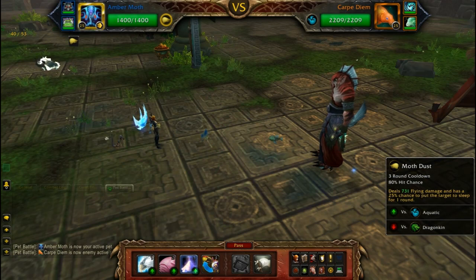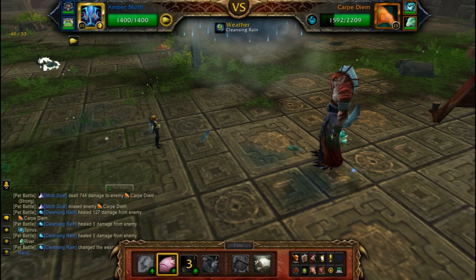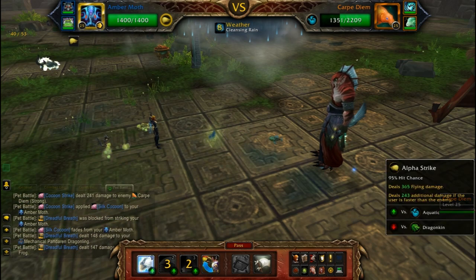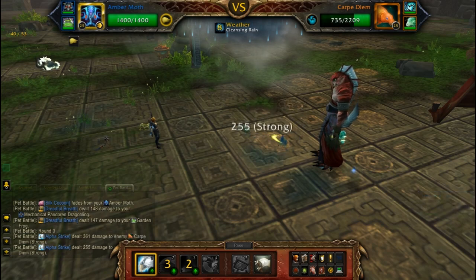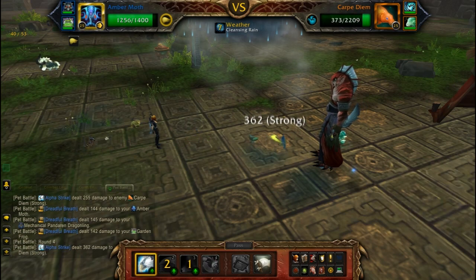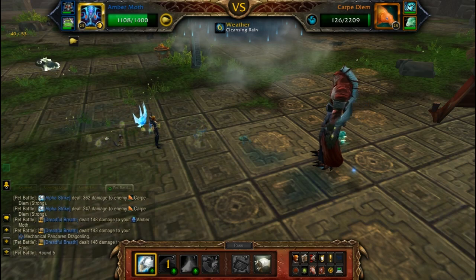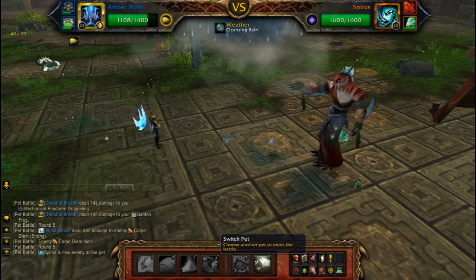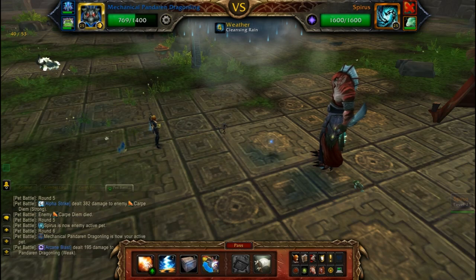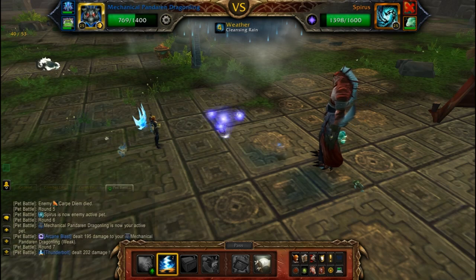I'm going to mix things up and start out with Moth Dust. Now I'm going to follow it up with a Cocoon Strike and hopefully dodge that — well he didn't do a block, so I did dodge his attack. Now just follow it up with Alpha Strikes until Carpe Diem is defeated. One more Alpha Strike should do it. Now go ahead and switch out your Amber Moth with your Mechanical Pandaren Dragonling. I'm going to go ahead and throw out Thunderbolt here.